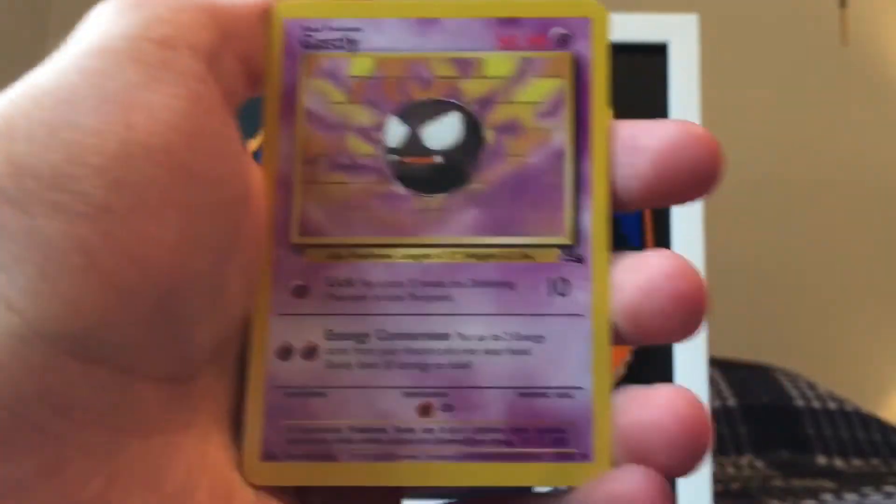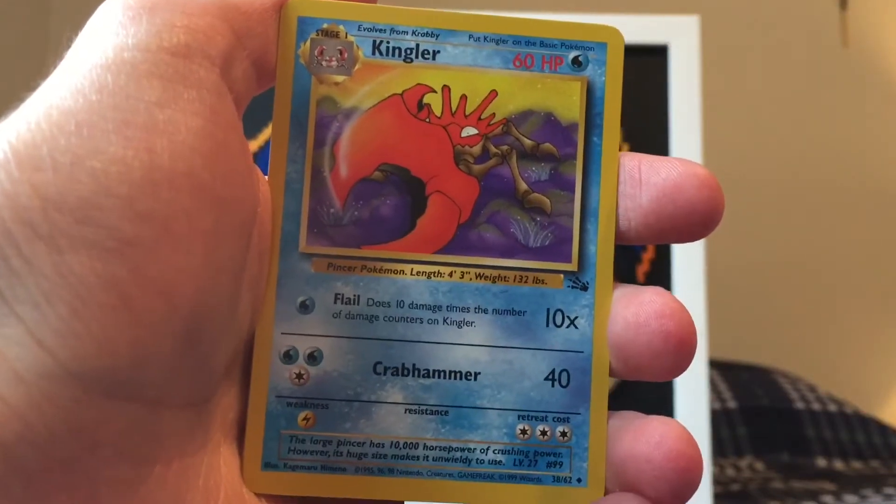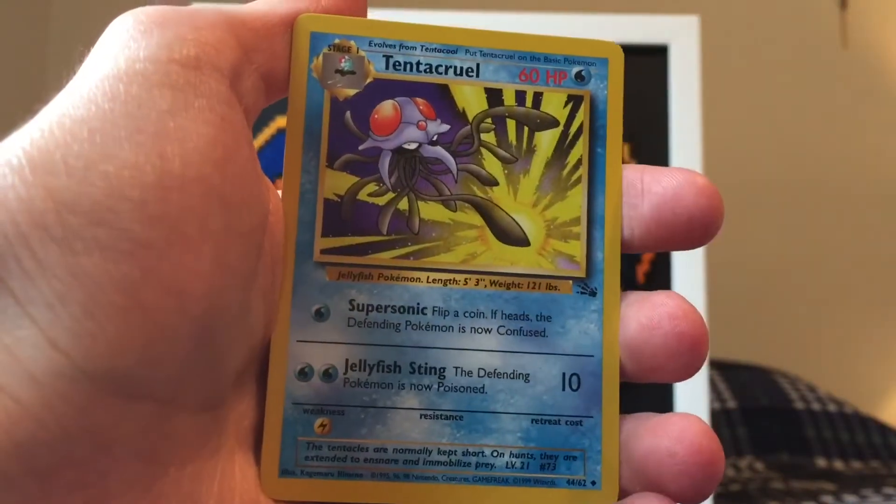Let's move on to the uncommons. We got a Gastly - very much like that artwork a lot. Looks like we got a Kingler. And lastly we got a Tentacruel. Very nice.